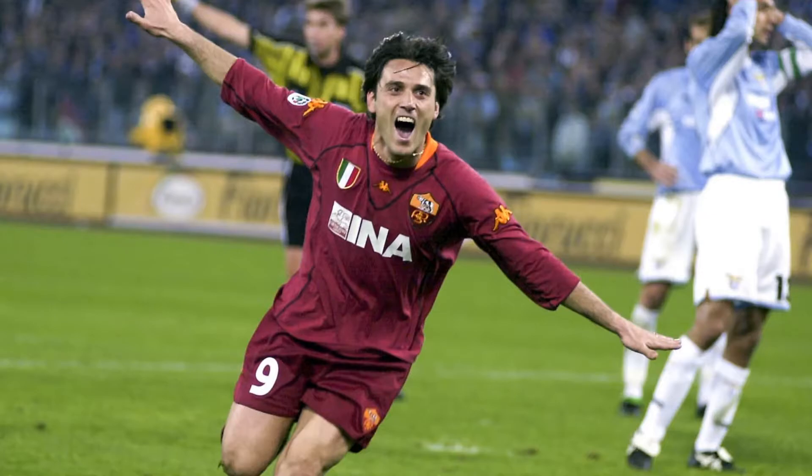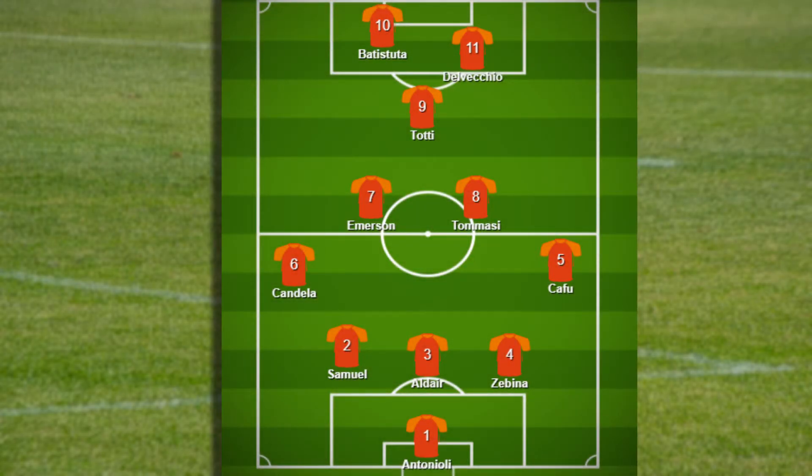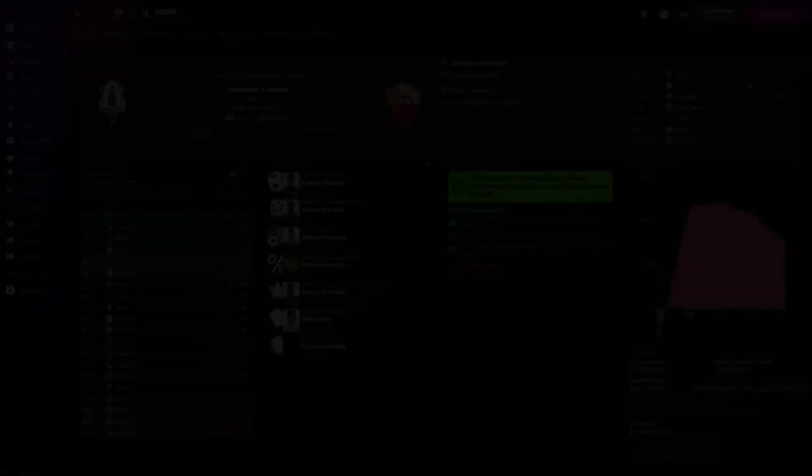So Capello usually used Batistuta with Del Vecchio, and sometimes Montella instead of Batistuta. Now, having talked about the tactic Roma used in the 2000–2001 Scudetto season, I want to bring the Scudetto back to Roma. I want to replicate that tactic as best I can with the tools available in Football Manager. Let's take a look at the squad in Football Manager 22 and see what players we're going to use, in what positions and roles, and how they compare to the players Roma had.